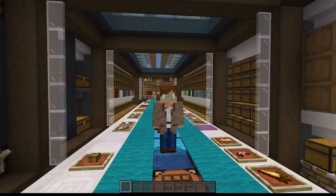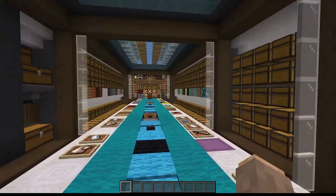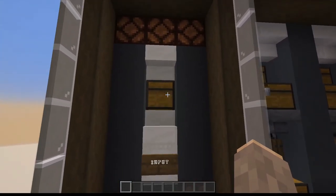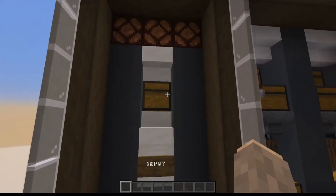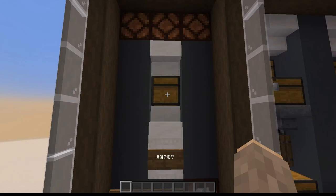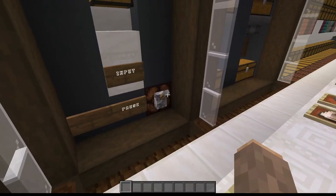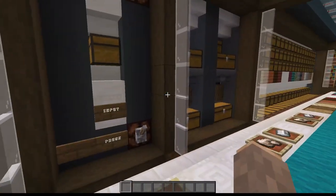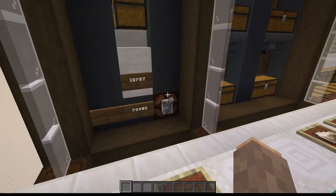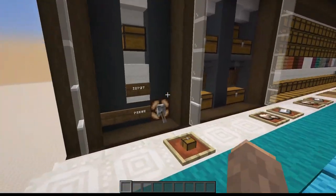Now that we know how the system works, let's take the tour of the build. Walking into the system, we'll see the input right here. You could put loose items, shulker boxes, any items really — except TNT items, I wouldn't trust those. Put them in here and they will just get sorted into the system. These lights will turn on when that's happening, and we can pause the system at any time.